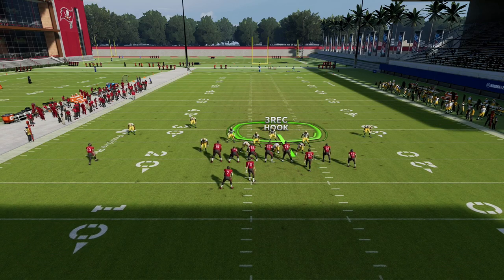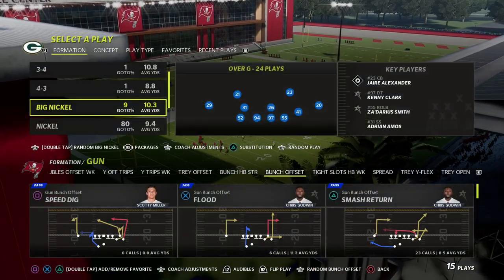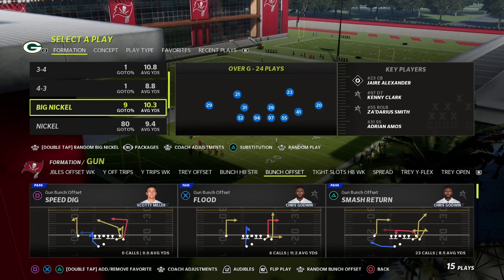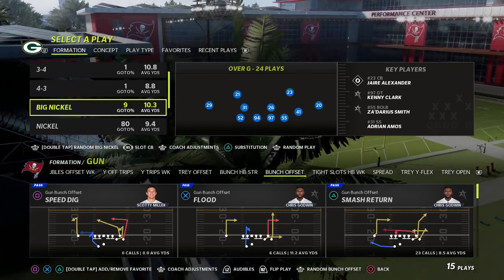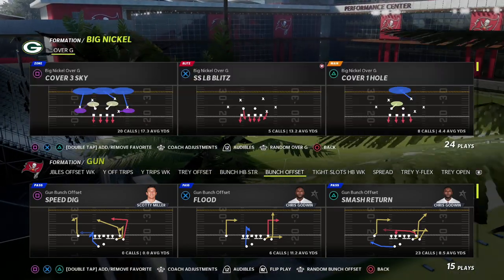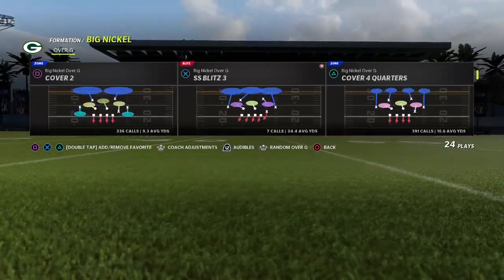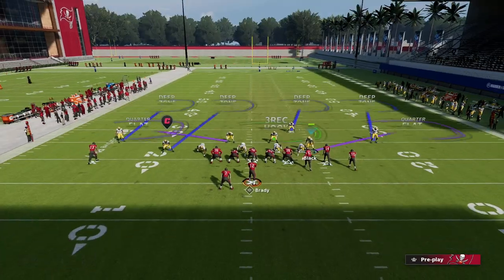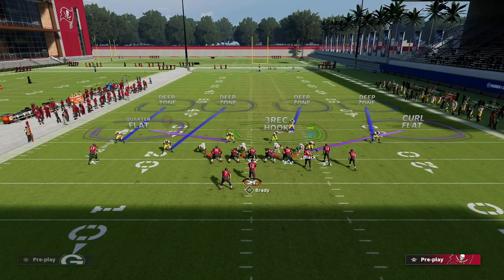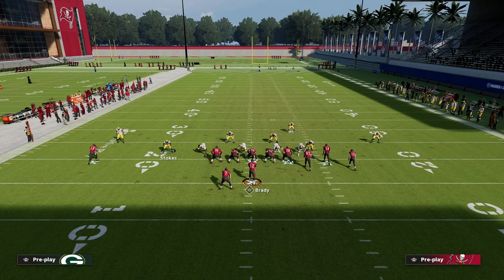The way you change the slot corner package is you just flick your right joystick to the left one time at the play call menu. Look at the package option - it's going to say slot corner, which will bring up the slot corner menu. From there you can take this guy and put him in a curl flat, this guy over here in a curl flat, and get this guy in man coverage on this guy right here.